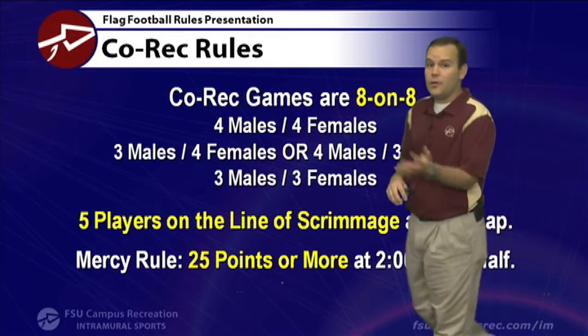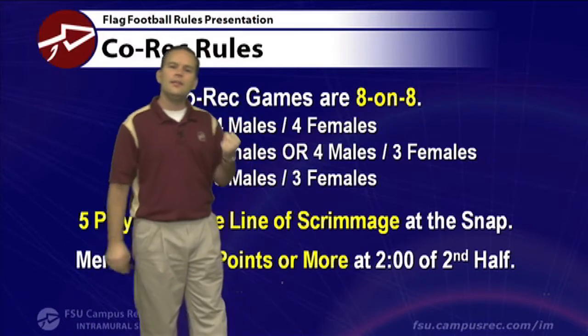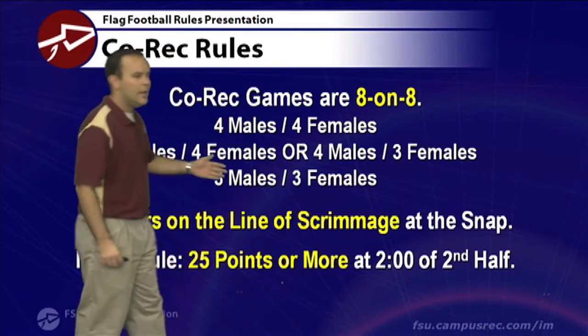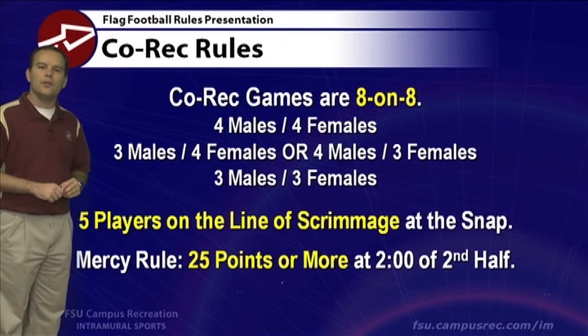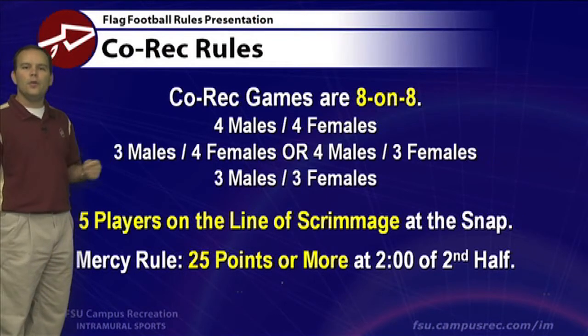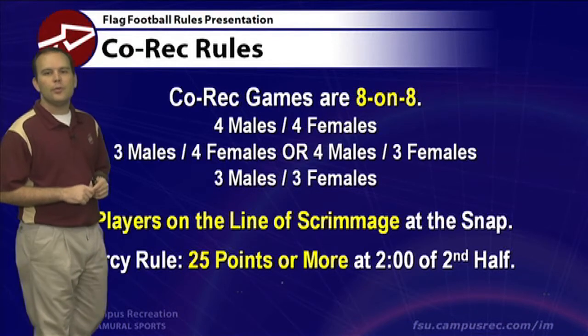Here at FSU and across the country in co-rec flag football, you need five players on the line of scrimmage. With eight players out there instead of four in men's and women's, you're going to have to have those five. Our officials will help make sure you get the right number on the line of scrimmage, but know that you need to draw up your plays with five stationary players on the line of scrimmage at the time of the snap.